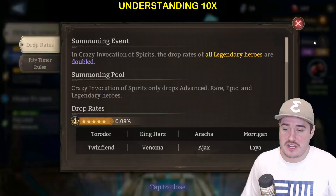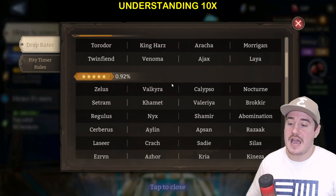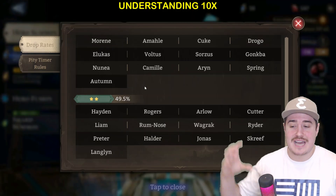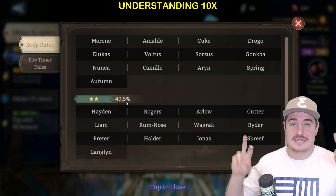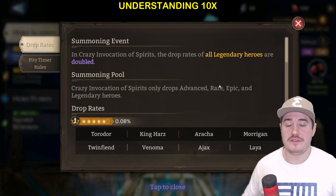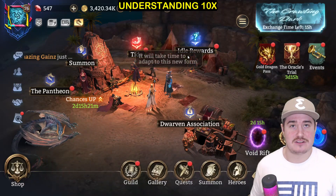You can see 2x rate up on legendary heroes. Normally a legendary lord would be 0.46% chance; those have now doubled, so now it's 0.08% and 0.92% chance. Something to note: normally when there is no 2x on legendaries, the uncommon rarity class is at 50% — you have a 50-50 chance of getting an uncommon. This rate has now been suppressed to 49.5% chance. Keep that in mind as we go into our discussion of 10x.